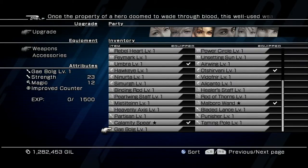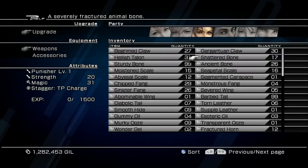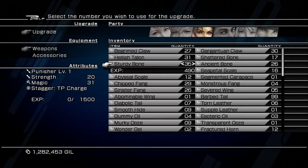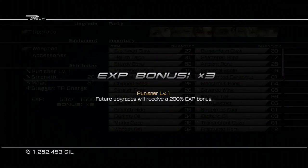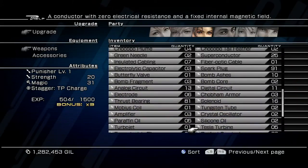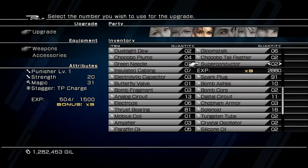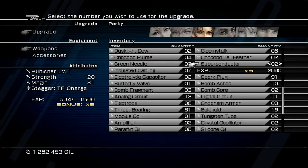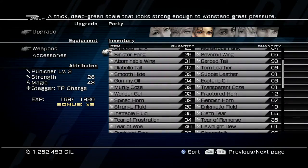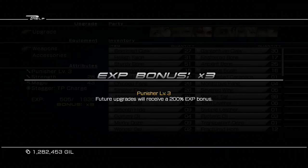Go to Upgrade, choose Weapons, and find the Punisher. First, add 36 Sturdy Bones to the Punisher — this will get you the times-three experience multiplier. Once you have that, add two superconductors. This will bring the Punisher to level three. Then add 12 more Sturdy Bones to bring the experience multiplier back up to times three.